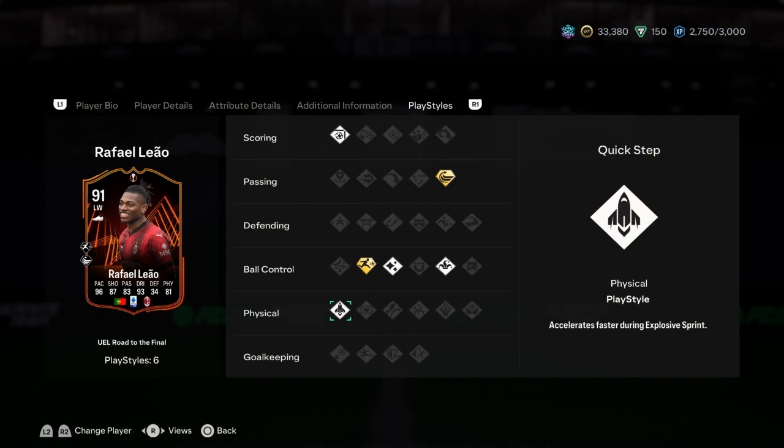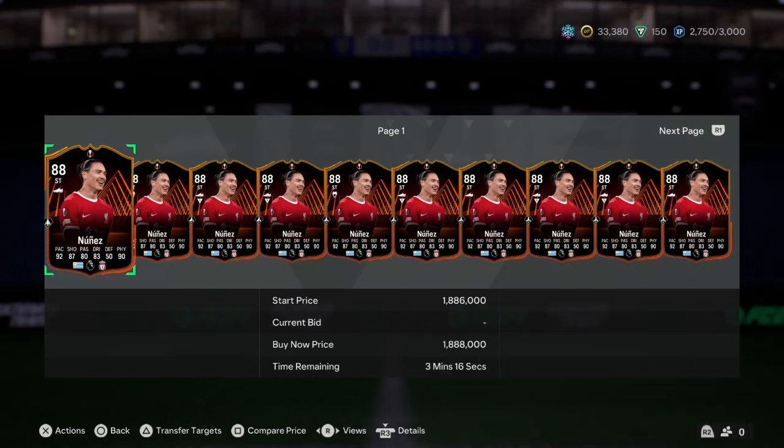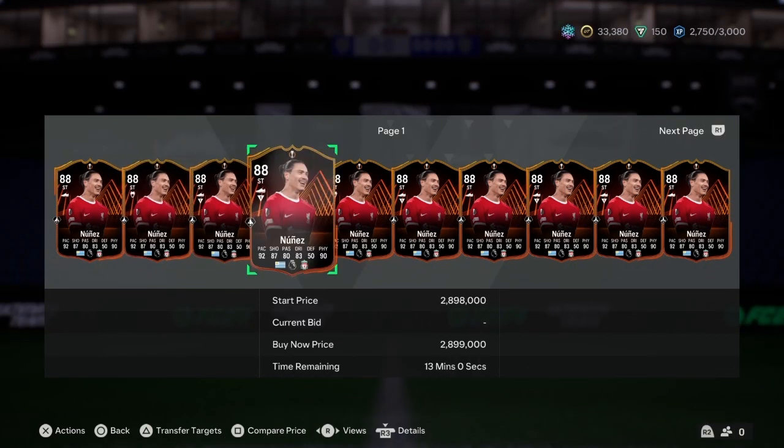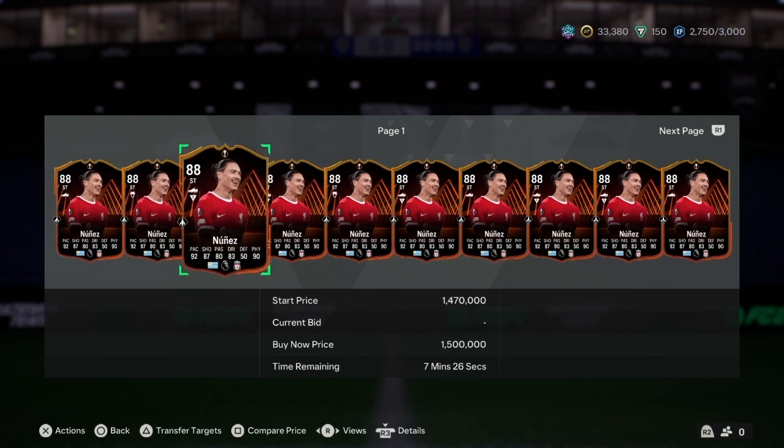Quick step is another play style he possesses. That's Rafael Leal. Next up is Darwin Nunez — RTTF card, goes for 2 million, about 1.8 million on the market.